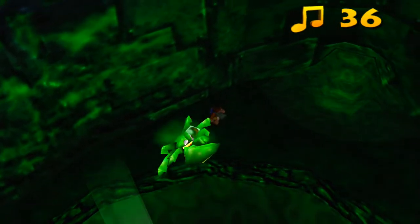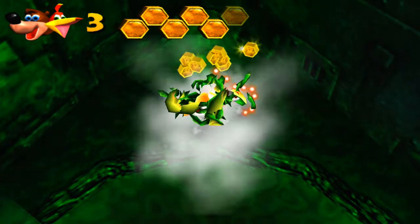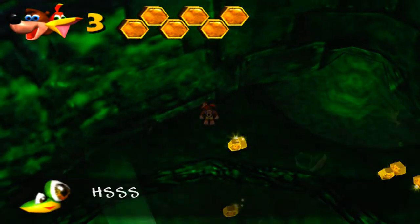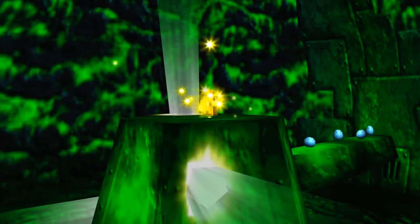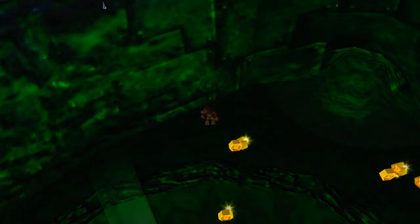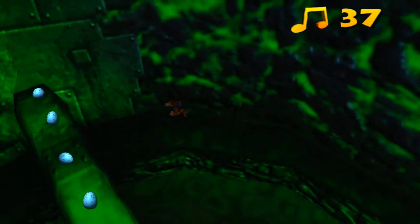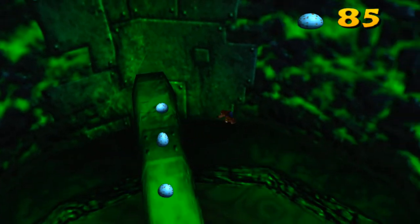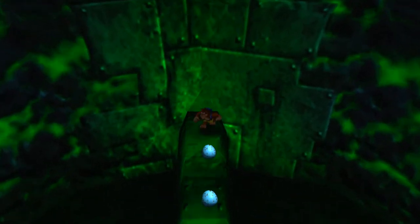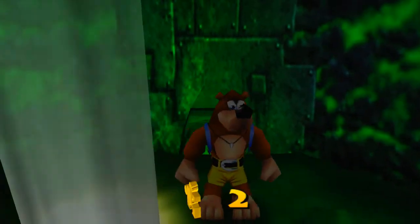I missed one of the notes. Never mind, I jumped into you. I was going to say I'm surprised that I didn't get hurt there. If we kill all the little crabs there, we get a Jiggy that pops out, just right up top here. I missed it — oh what the heck, that can't be that hard of a jump. Yeah, I was going to say that's an easy jump, that's just straight up pretty much. There we go — we got Jiggy number two!